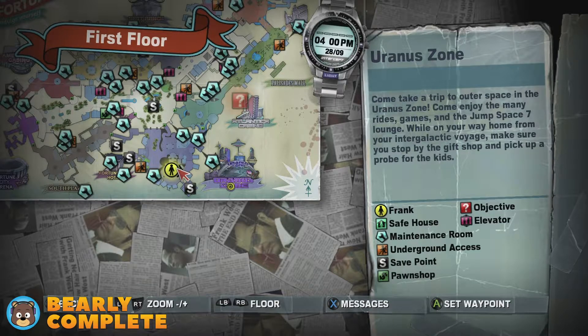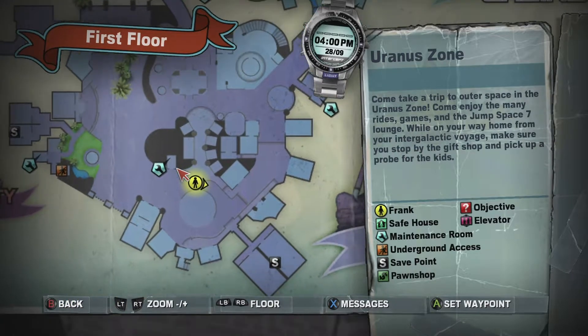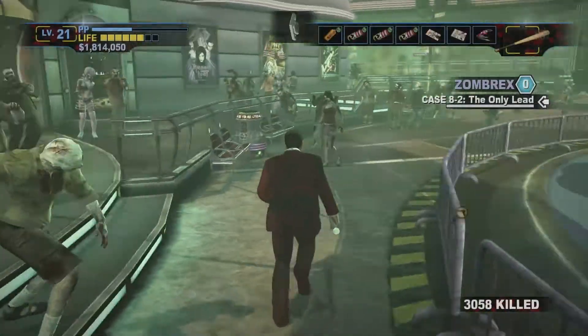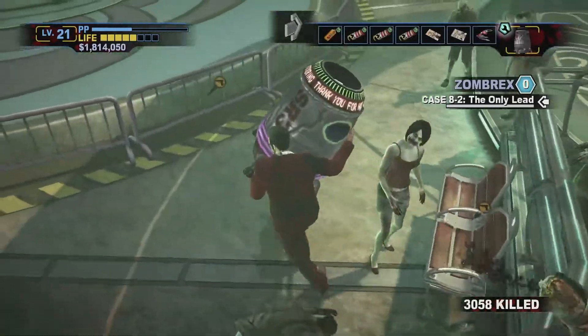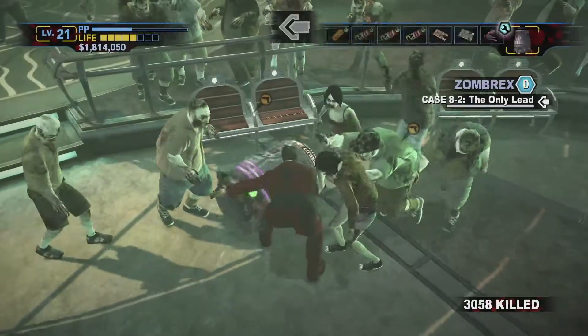This takes place in the Uranus Zone, right near the maintenance room that is right beside the teacup game. We're going to go ahead into there, but first we're going to pick up a garbage can, because the combo weapon we are creating uses a garbage can — or rather escape pod — and a fire extinguisher. That creates one of the new weapons available in Dead Rising 2 Off the Record.